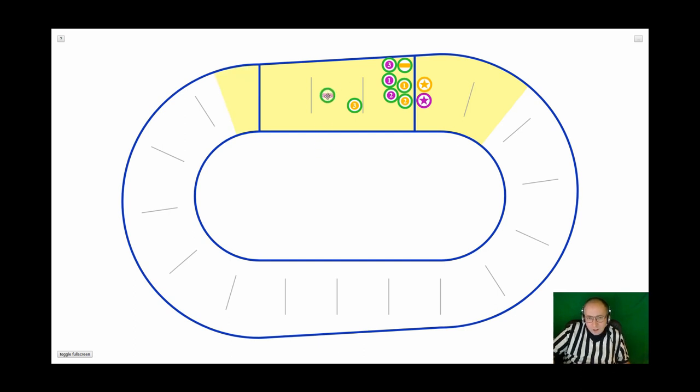What I would not want to see is the skater crawl two steps, then stand up and skate, then stop and look around shrugging their shoulders as if asking 'do I have to cede?' — no, that's not seeding, that's the skater getting confused and standing there. Show me a good faith effort that they're exiting the track.